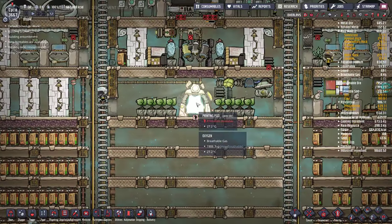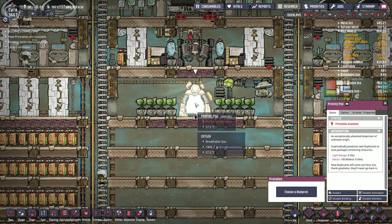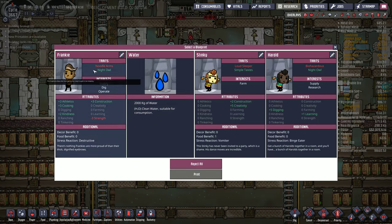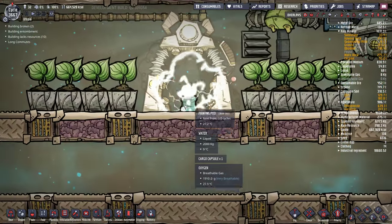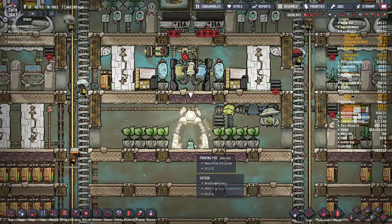One thing I forgot to mention last episode was the new stuff with the printing pod in the Quality of Life Upgrade Mark II, which is coming out on the 19th — just a couple days away. You can get items out of the printing pod now, which is kind of interesting. You can get water, creatures, lots of different stuff — sometimes there's food. They're probably going to tweak this, so I'm not sure if it'll stay like this. If you get water, it comes out as bottled water, and there's a new animation, which is pretty cool. Any bottled water I have right now I just dump into space, so it's kind of a waste.